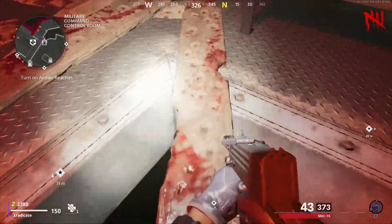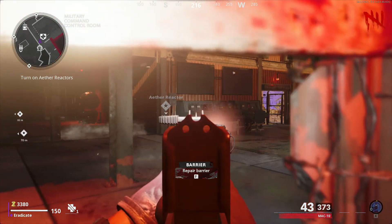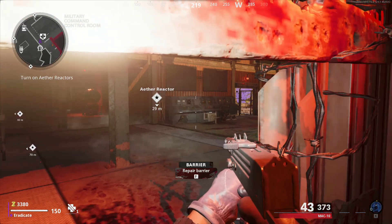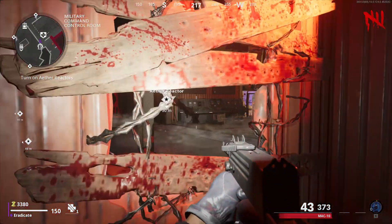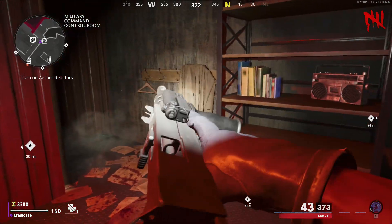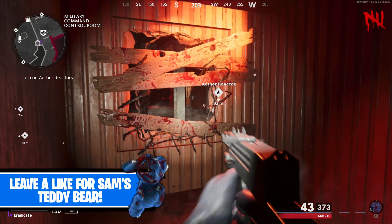The only other thing you need to know is that while you're in this spot, make sure you're not standing too close to the barricade, as zombies are going to be able to hit you sometimes when they're actually destroying it. Just stand back a little bit, maybe in the corner, and you guys should be good to go.